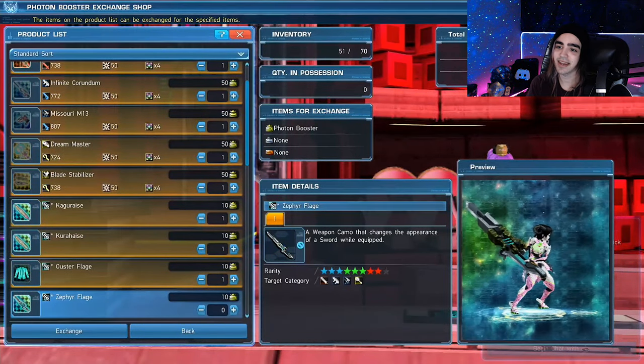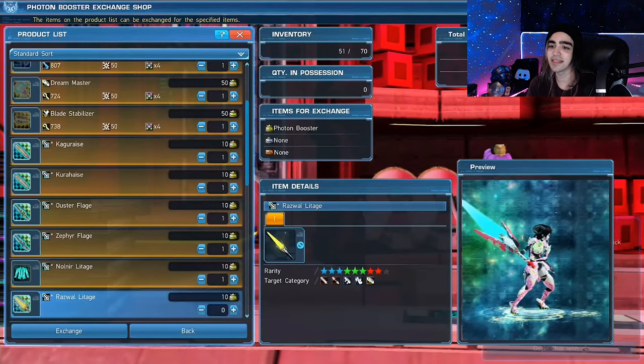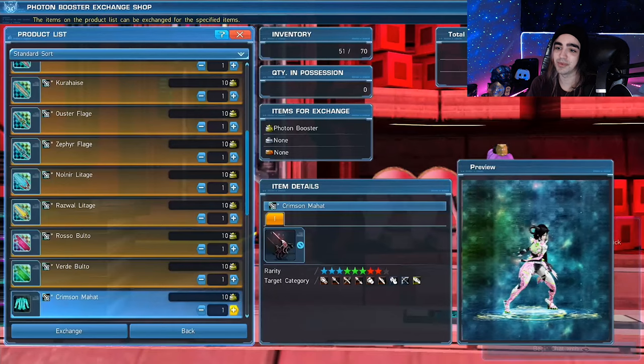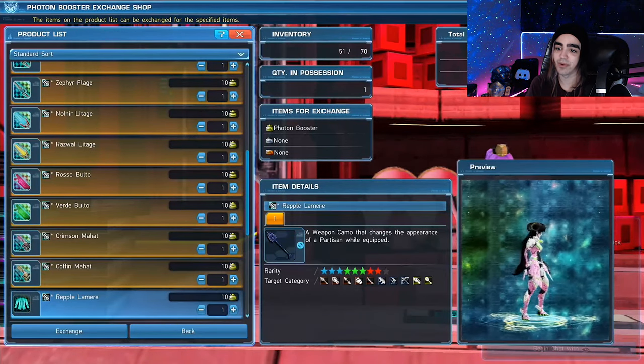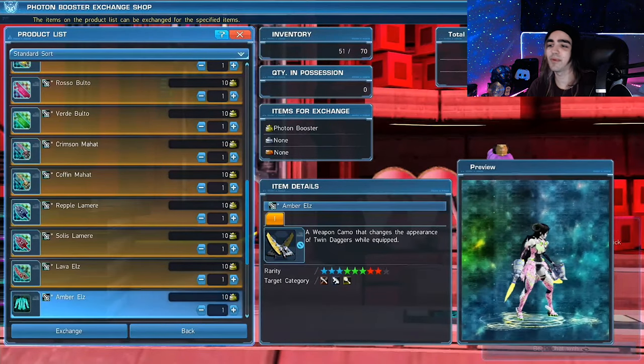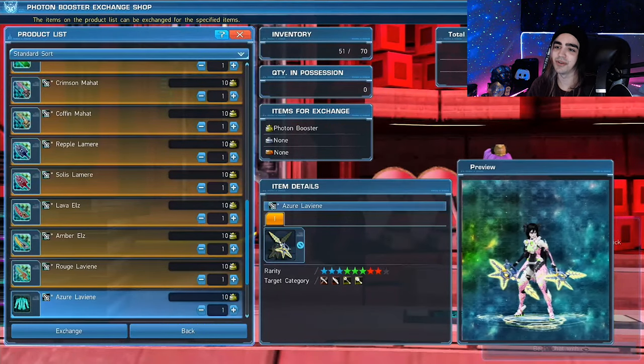It starts at 875 attack. I'm going to show you all these weapons real fast — there's a bunch of skins in here that are also super cheap, only 10 photon boosters, which you can literally get in half a quest. The skin I'm currently using is called Live Cellular — it's the purple one. It works on pretty much every weapon; just because it shows a sword doesn't mean it's only for swords.